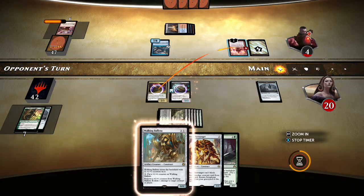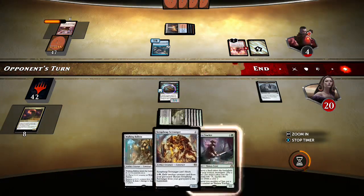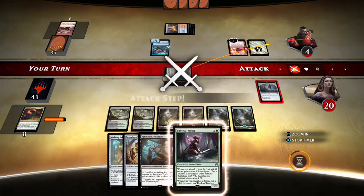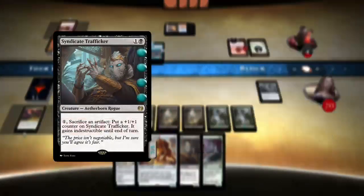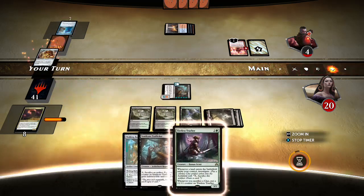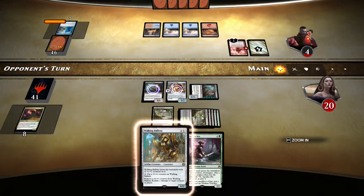Get ready to chump block Thing in the Ice — I know you're not used to it. But now you're fine. This is probably the best Syndicate Trafficker you've ever seen. Don't draw that — that would be an accident and an unfortunate one. We'll get you out there, and for good measure we'll get you out there too. Let's see what our opponent can do.